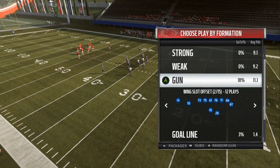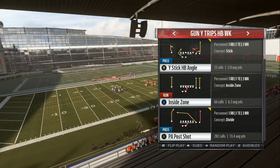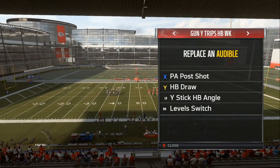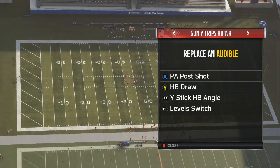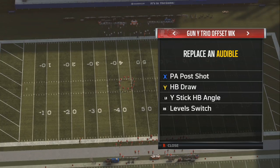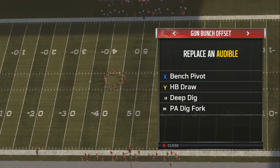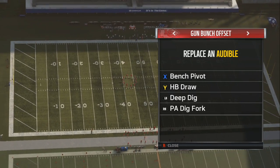What's up gamers, today we're gonna go over my New York Jets mini scheme that you can dominate with right away. The first thing is write these audibles down: PA Post Shot, Halfback Draw, Wide Stick, Halfback Angle — it can turn into a trick play — and Level Switch. Also if you audible two times to the right, you got the Gun Bunch Offset.